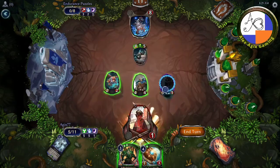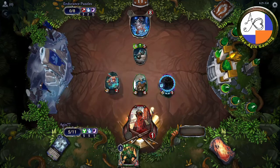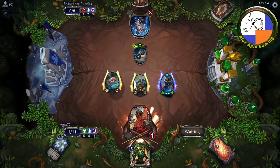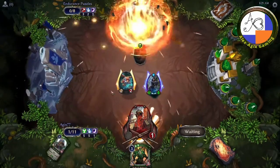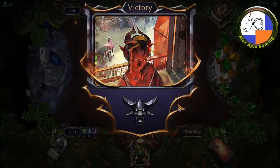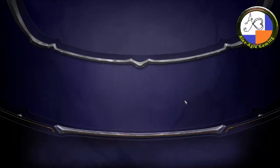Alright, so this unit is now unstunned, this one is ready to go, and now I can put this on here. I can attack all out. There you go — getting that extra two attack power was critical to winning there. Congratulations, you have beaten Silver Endurance. Good job.